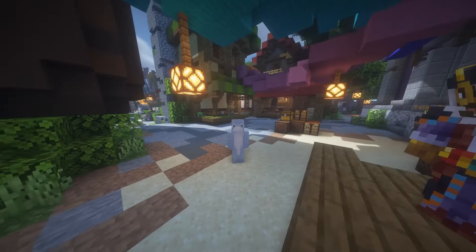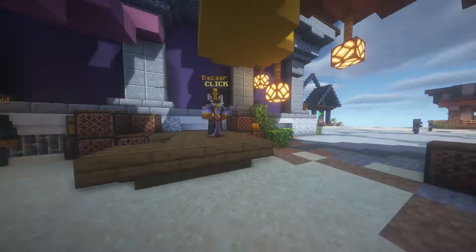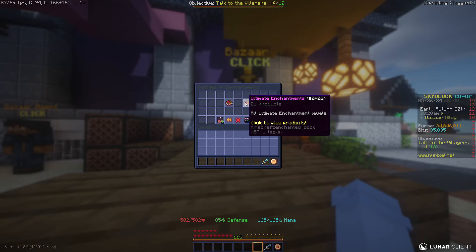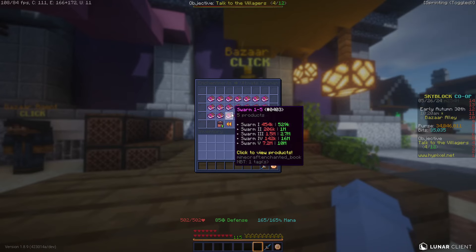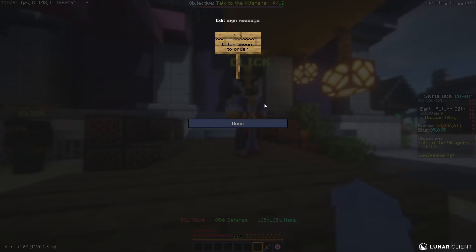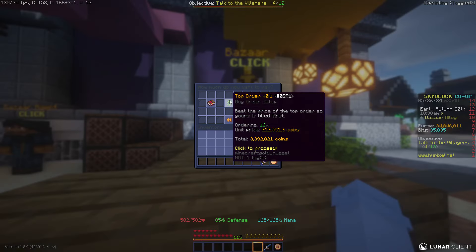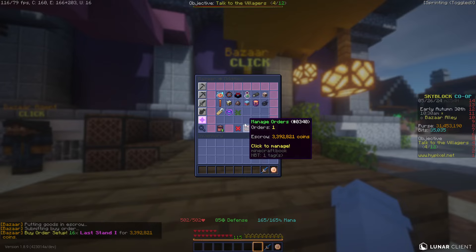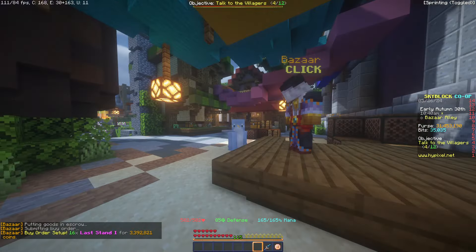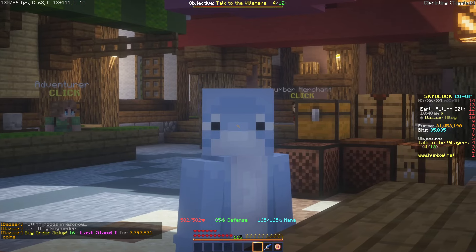Hello and welcome back. We're going to start off with some books because they're usually pretty effective. The first one we're going to look at is Last Stand. This is a typical flip, so we're going to make a buy order for 16, which costs just under 3.4 million, and we'll be able to sell for around 4 million. This is a lot better during Spooky, so if that happens this week this is a good flip to do.